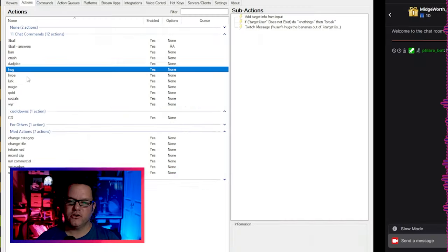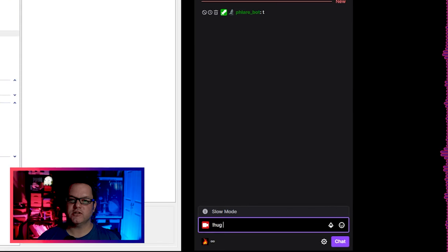Now let's go through them. The first two are simply ways for your chatters to interact with each other in a playful way. They both require a target, and this can be either with or without the at sign. Your chatters can type !hug target, and the bot will say something like "user hugs the bananas out of target," or whatever else you want to set the message to say.